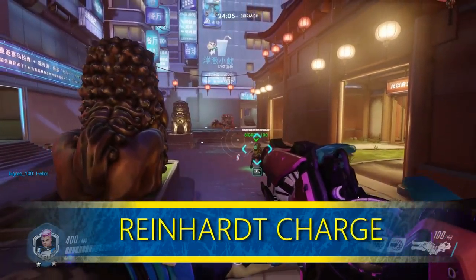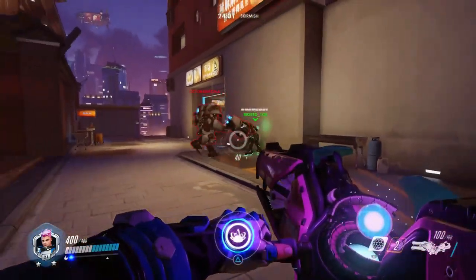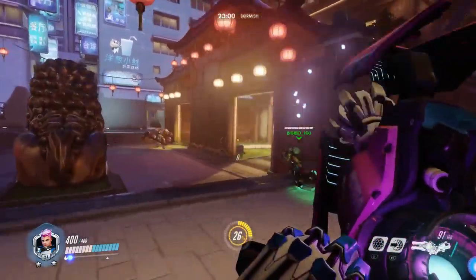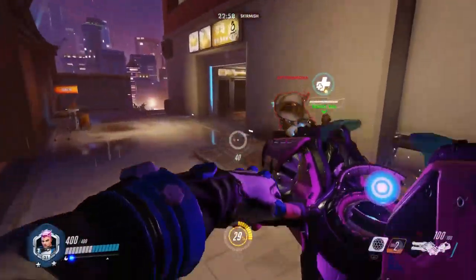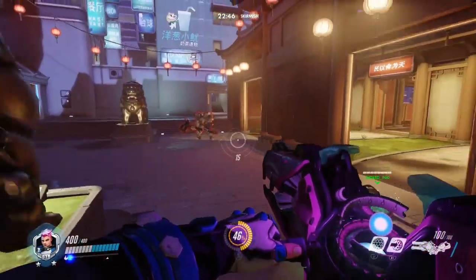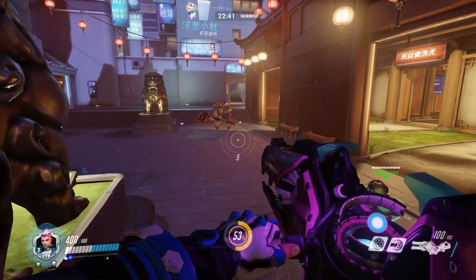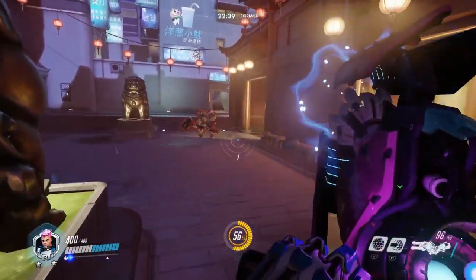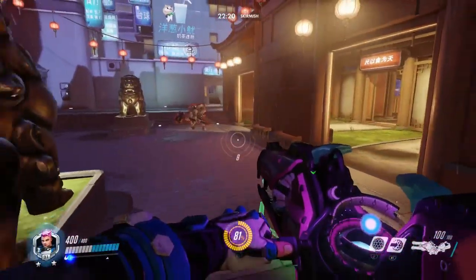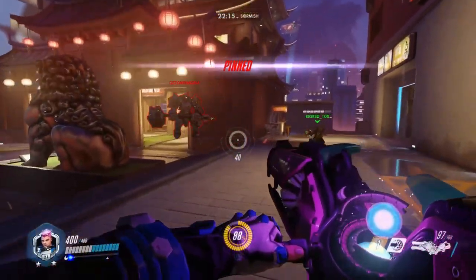Reinhardt's charge — this and Roadhog's hook are the two most common uses good Zaryas use their barriers for. A Reinhardt charge can either reward his whole team if done right, or be a complete waste, leaving his team entirely exposed because he left them. Putting that key barrier on your teammate ensures their survival and is a great way to get massive charge. Lately I've been throwing myself in the way of a Reinhardt charge if I think it won't go far, and simply barrering myself before he hits me to ensure no one else gets hit.